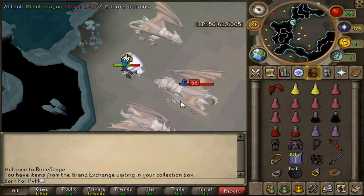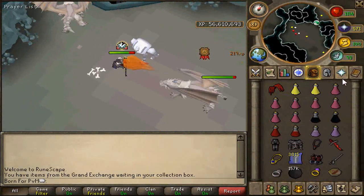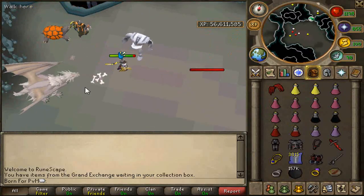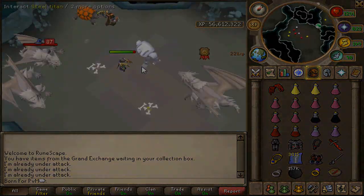Up next we have steel dragons. This is a really good task — probably one of the best tasks to use the polypore staff on compared to the whip or rapier. This is in Kuradal's dungeon; I think the max hit with this spell in there is like a 612.